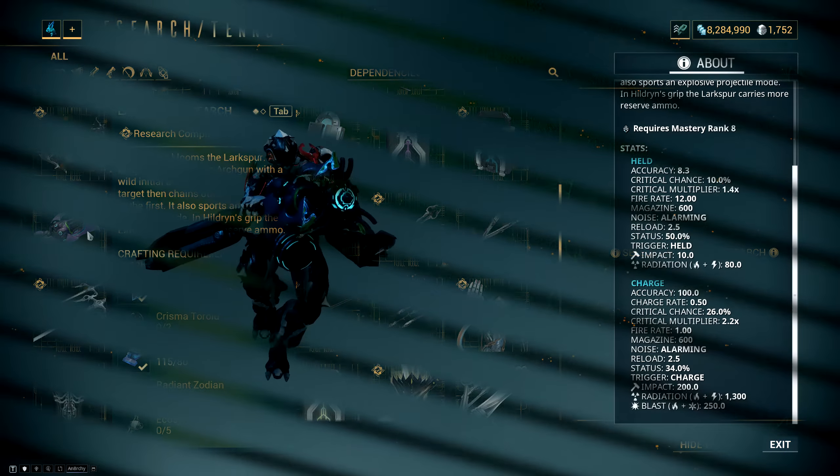When it comes to stats, the primary fire does 90 damage per tick — 80 of which is radiation and only 10 is impact — with a fairly low 10% crit chance and a very below-average 1.4x crit multiplier. The weapon can fire up to 12 rounds per second with a 600-round magazine in Archwing or a 100-round magazine in atmosphere, a reload time of 2.5 seconds in atmosphere or recharge time of 2.5 rounds per second in Archwing, and a ridiculously high 50% status chance.